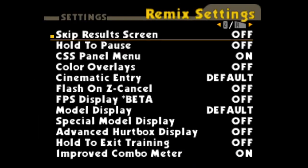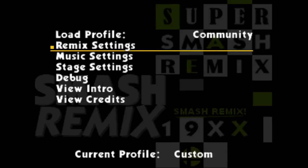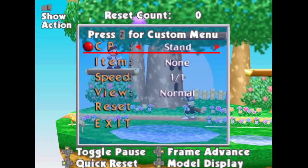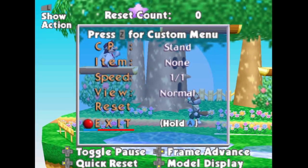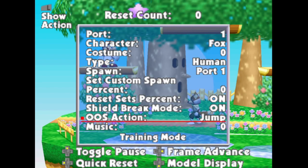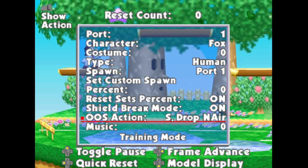Fixed the no damage clear bug in all-star mode. Fixed a glitch related to full power bonus in single player modes. Training mode updates: added hold A to exit with a visual effect and text, so no more accidentally quitting out of training mode — there's a meter showing how long to hold, about one second. Shield break mode now has additional options for actions the CPU will take out of shield, such as nair, different aerials, and grab — not just jump. D-pad menu navigation disabled in training custom menu.